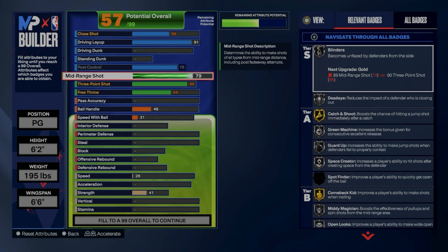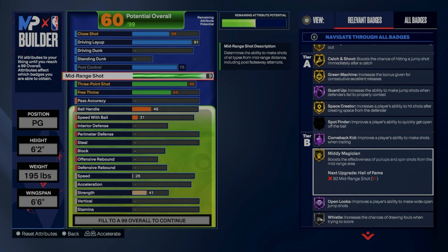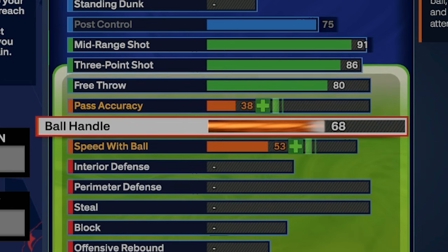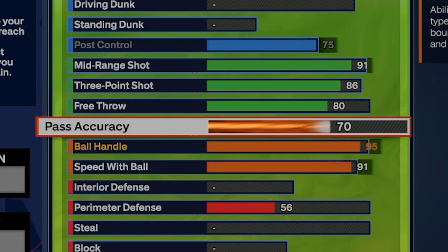For three-point shot I went with 86 so you could get limitless range on bronze. I went with 91 on mid-range because you're gonna have open looks — I think you get an 80 but you get mini magician at 92; I honestly don't need it but you get guard up. For free throws I put it at 80. For ball handle I went all the way to 95 — I don't think you need it but it's preference. Then I put 74 pass accuracy.